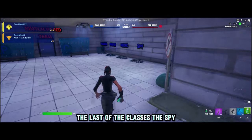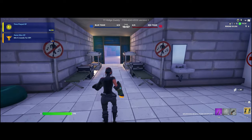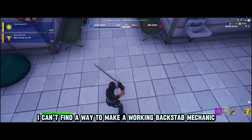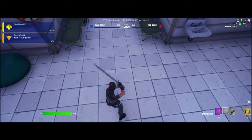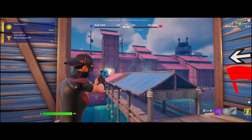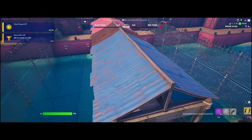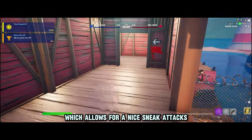And finally, the last of the classes — the Spy. The Spy comes with 175 health, a sword, a revolver, and cloak gauntlets. Unfortunately I can't find a way to make a working backstab mechanic, and Epic has accidentally removed the melee manager that would allow me to customize the damage of the sword, so unfortunately the sword does 20 damage. It would really be nice if they would add that back into the game. The cloak gauntlets are a nice tool for the Spy — they allow you to go and stay almost completely invisible, which allows for nice sneak attacks.